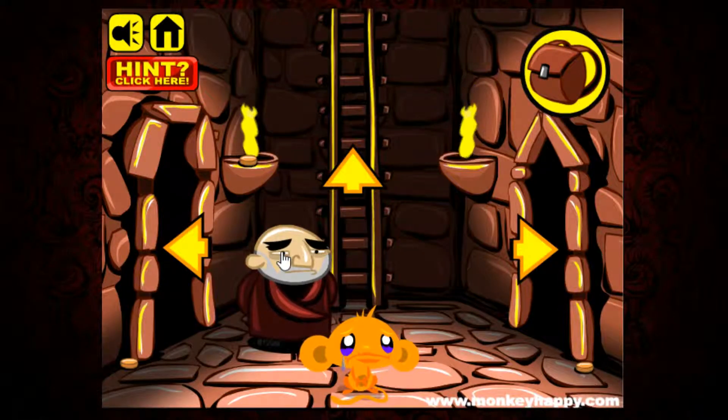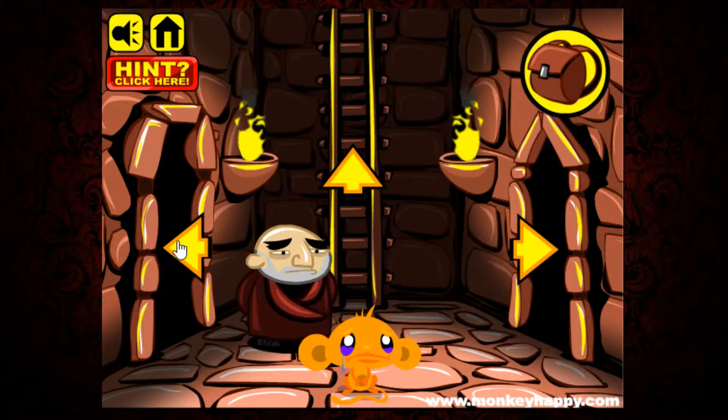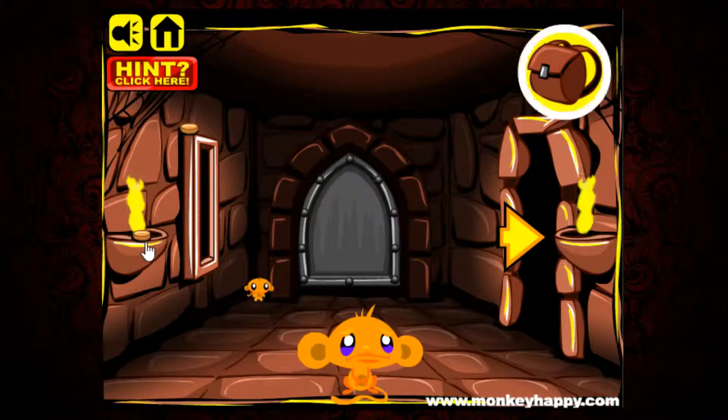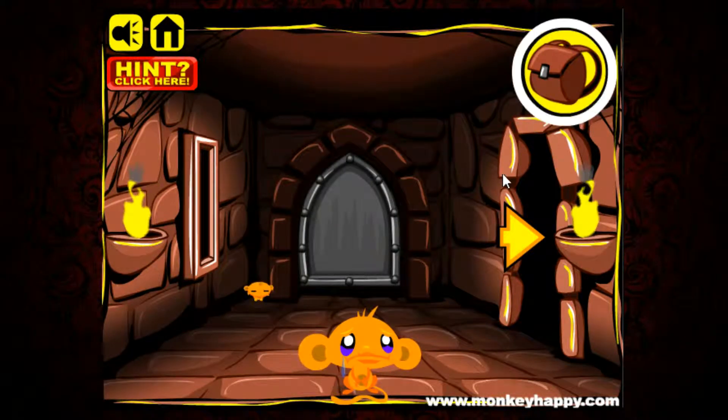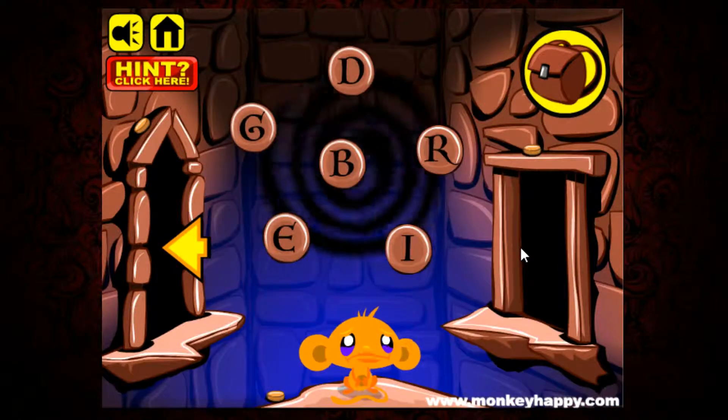We can go down. 30 coins — how many do we have right now? 14... we got 15. Half of them — half is not enough but it's something. A dagger and an oil lamp, all righty.